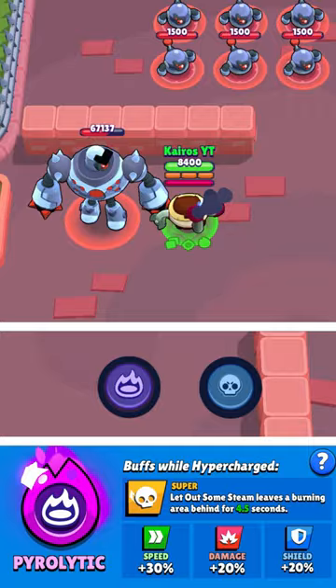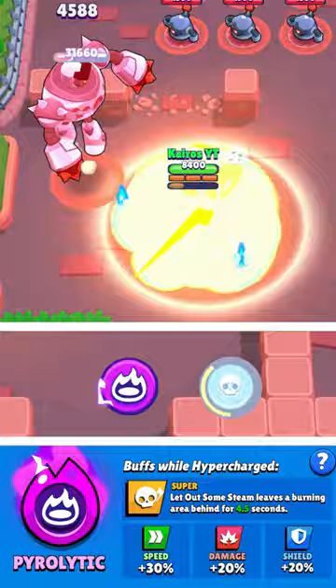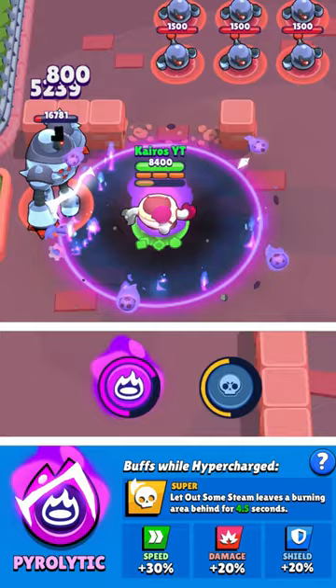Pearl's hypercharge is called Pyrolytic, and just like all other hypercharges, it will charge in the time that it takes her to charge about two and a half full supers. Without her hypercharge, she normally just lets out an explosion with her super. But with her hypercharge, she also leaves a burning area on the ground that continues to deal damage to enemies.